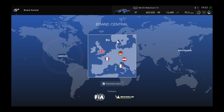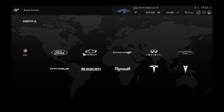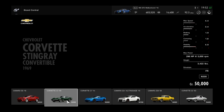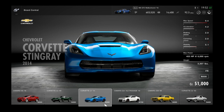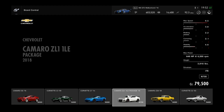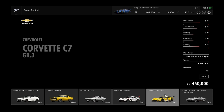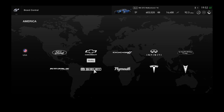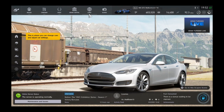In Brand Central, cars are split up by nation. Click on a nation — say America — and you get different manufacturers. Click on Chevy, for example, and you'll see a museum with old cars or a showroom where you can buy cars. There's a little number at the bottom like N500 — that's the class of vehicle. Different races have different classes, so you'll want a good variety.